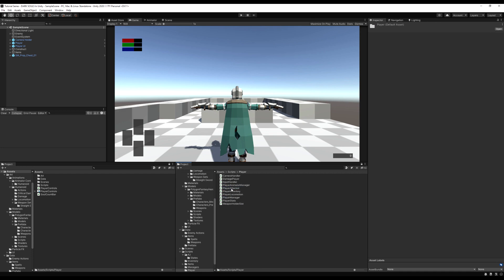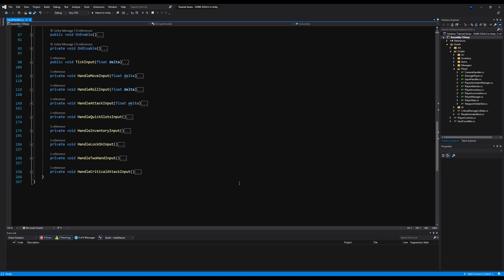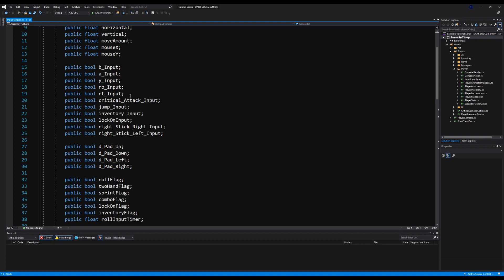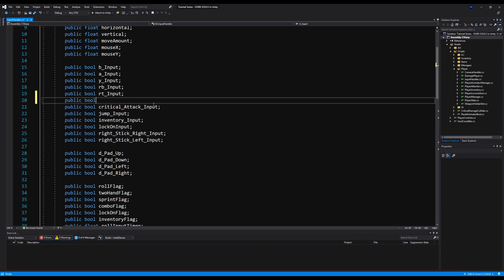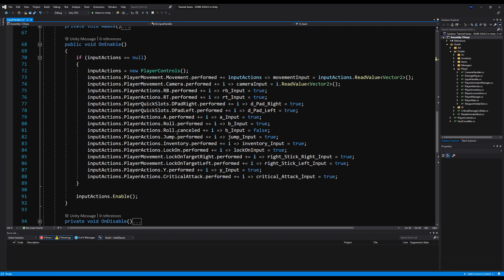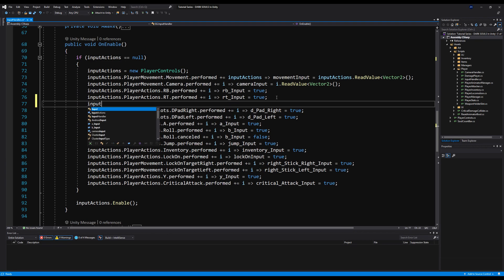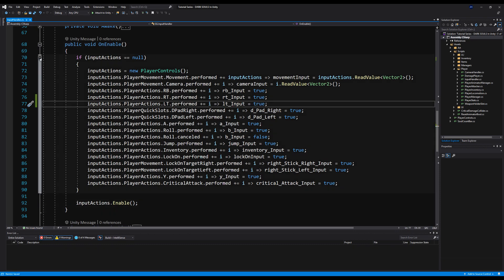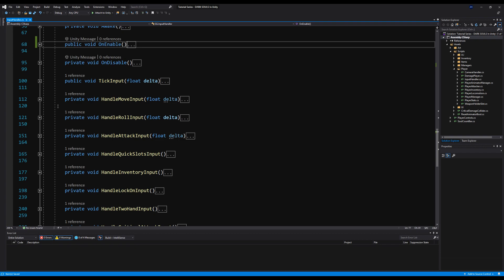After that, close it out and go to the input handler or manager for our player and add that button in. Below the RT input, declare public bool LT input. Then in the OnEnable function, right below the RT entry, add: input actions dot player actions dot LT dot performed plus equals, setting LT input to true when performed.